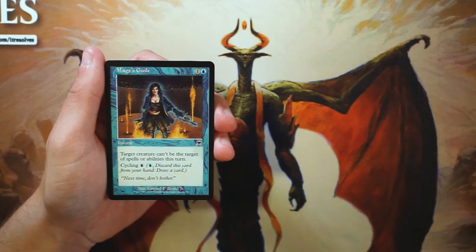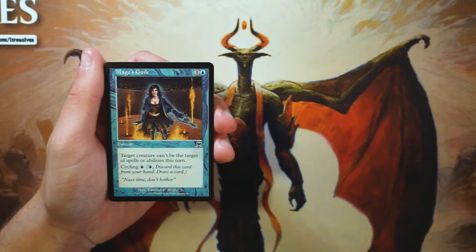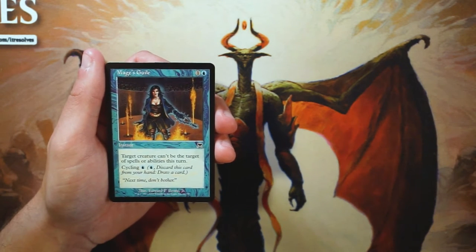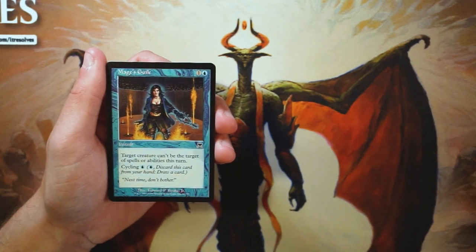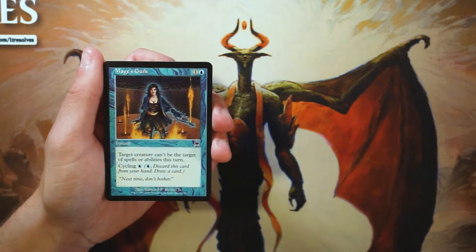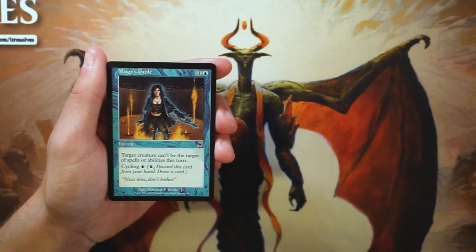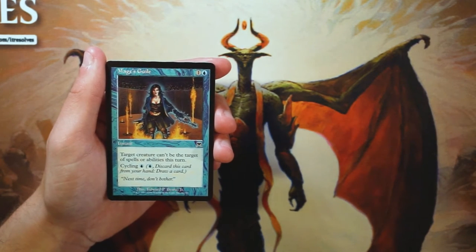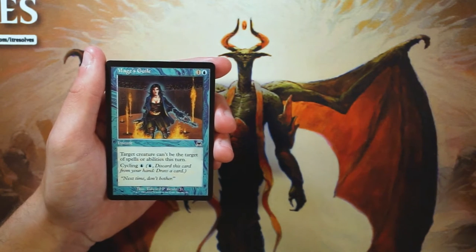Mage's Guile is our first card. It's an instant for one and a blue — target creature can't be the target of spells or abilities this turn — and you can cycle it for one blue to draw a card. I like cards with cycling because you always have an out to make it a draw spell, so it's always going to be relevant even if the protection effect isn't needed.